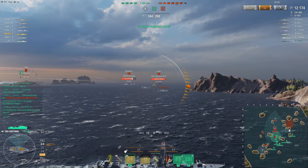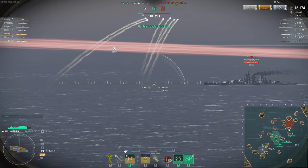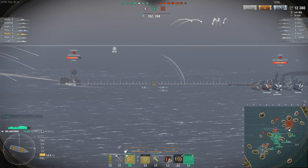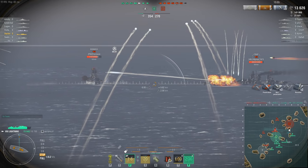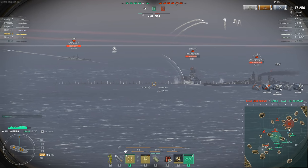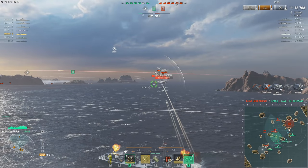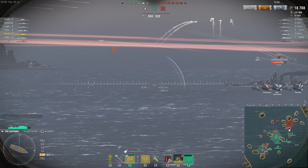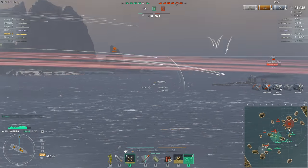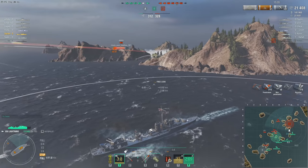The enemy team do have control of Charlie up to the north. Odell's team have just grabbed Bravo, and at the moment nobody is contesting Alpha down to the south. Odell popped his view out there between shots, and there's a very suspicious-looking smoke screen just parked around the corner of capture circle Charlie. At least one of the two surviving enemy destroyers is up there. The other surviving enemy destroyer — the Ognavoi — is all the way down to the south. The team have just lost their Lo Yang, but it's only one kill each and both teams have one cap, so this could still very easily go either way.